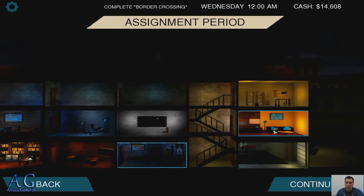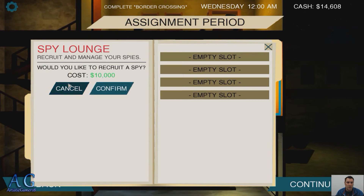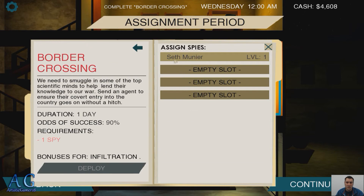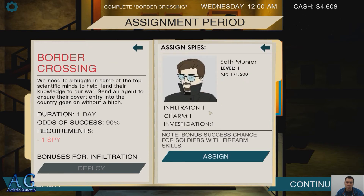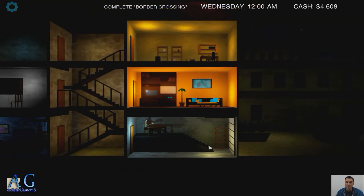We are going to buy a recruit — confirm — and send them out on a mission. Border crossing — infiltration, charge, investigation. Bonus success, chance for soldiers. So there we go, send them out. 95% chance they're going to succeed and we'll get it going.